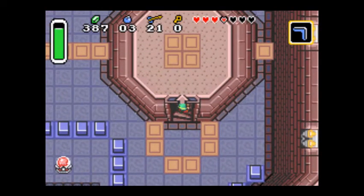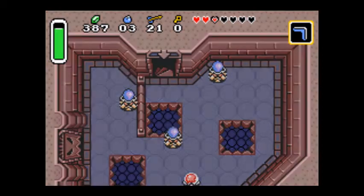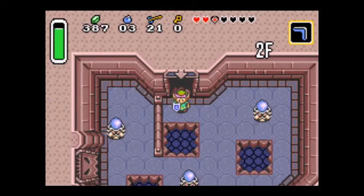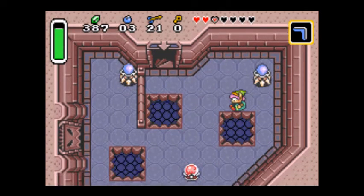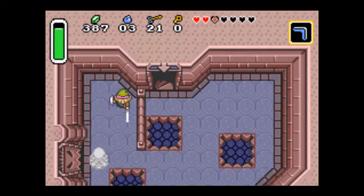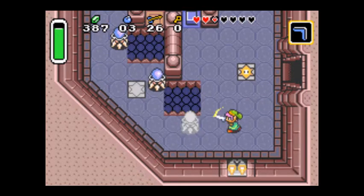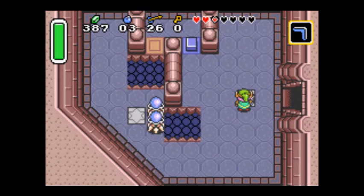When you go from the dark world to the light world using the mirror, it will leave a portal in the light world where you were - if you walk into it, it takes you back to the dark world. When I fell into that pit I didn't take damage, I just fell down the floor. If you see circles in the hole, that means it's not a bottomless pit and you won't take damage from it. These star things - when you step on them it changes the pattern of the holes in the floor.